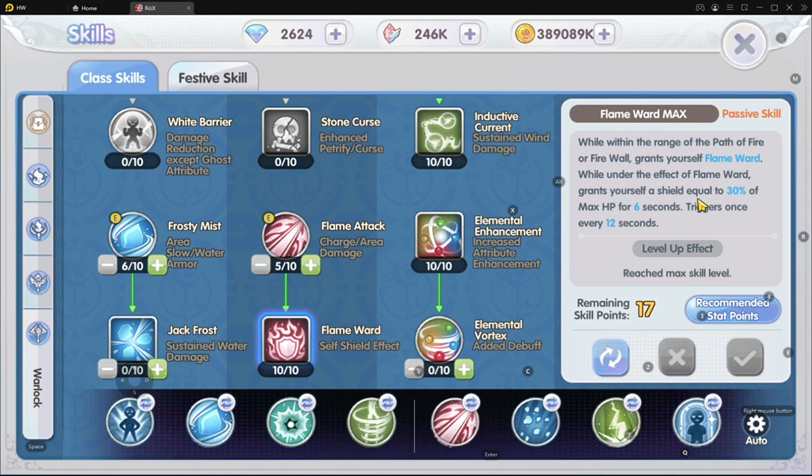A one-handed wizard's HP can easily double that of a two-handed wizard — so that is very advantageous for them. But as a two-handed wizard, yes, we can still hit high HP, we just need more effort: getting the HP cards, refining armor, upgrading armor, and making sure we put remaining stat points into VIT.